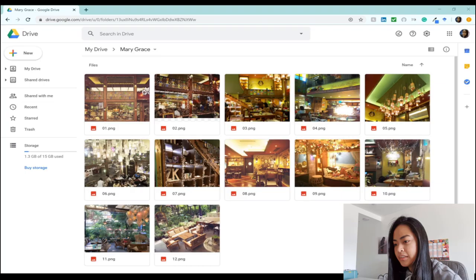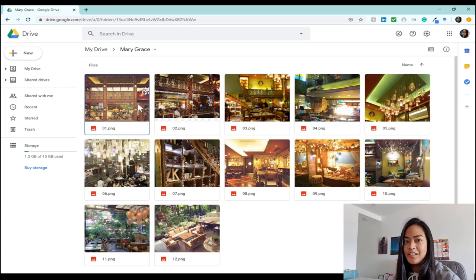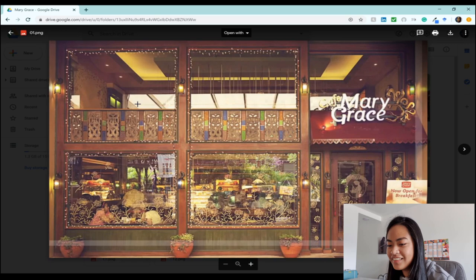I have a folder full of Mary Grace pictures borrowed from Zomato and Google Images. I tried to get as many pictures as I could. This is the Greenbelt 3 branch, by the way. It came to mind because I think it's the biggest Mary Grace I know — it's got two stories, it's pretty big, and it's also got a large outdoor area. I don't know, I miss this place, I'm not going to lie.